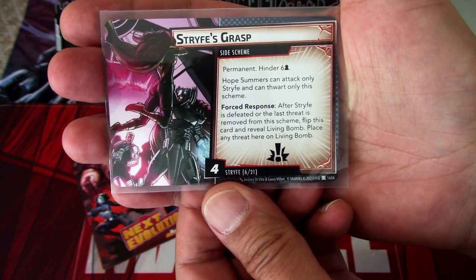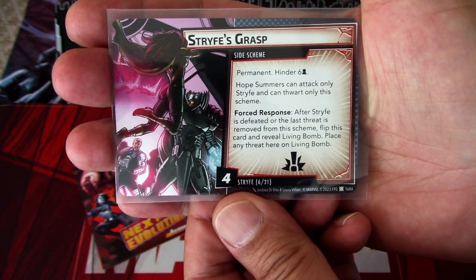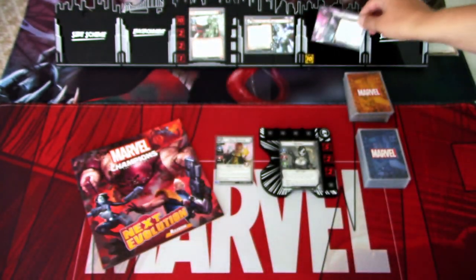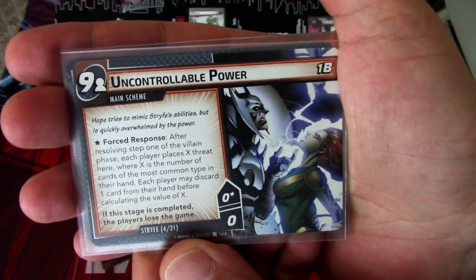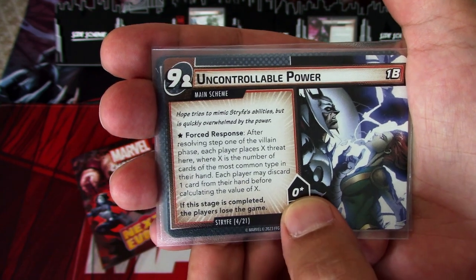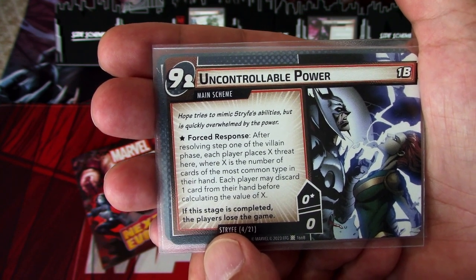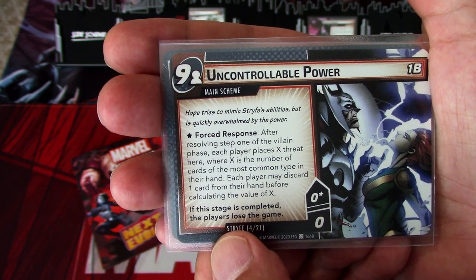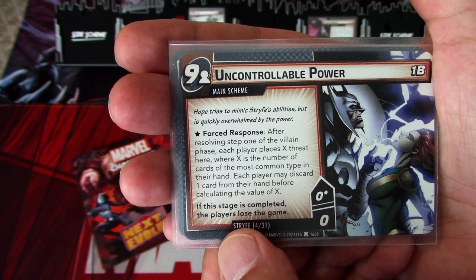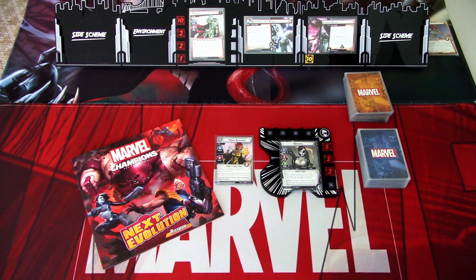Hope Summers can attack only Strife and can thwart only this scheme. Force response: after Strife is defeated or the last threat is removed from this scheme, flip this card and reveal Living Bomb. Place any threat here on Living Bomb. Then Uncontrollable Power — it is the main scheme. Nine to nine threat threshold and it has zero and an asterisk. Each player places X threat here where X is the number of cards of the most common type in their hand. Each player may discard one card from their hand before calculating the value of X. If this stage is completed, players lose the game. So if we have three Justice cards and two signature cards, then X is three, for example.